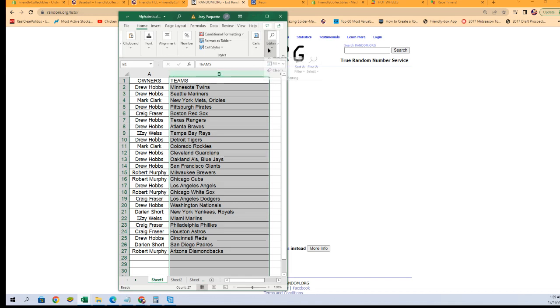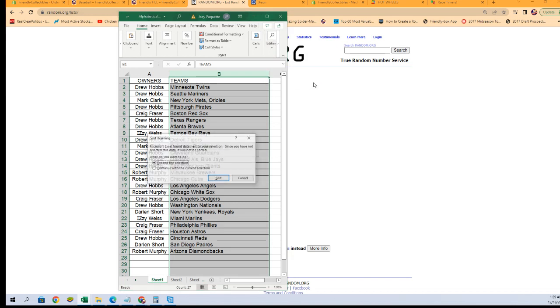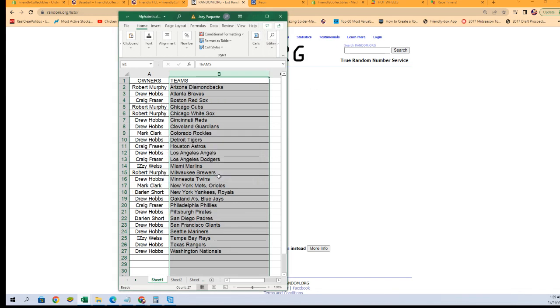I'm going to sort by team names, alphabetically, which will keep the owners with their teams. It's just going to make life easier when it comes time to sort and ship. Sorting A to Z — expand the selection. Good question, Mark. I'm not sure on that one. We have to check the checklist, and I don't have it right here in front of me. I do apologize.